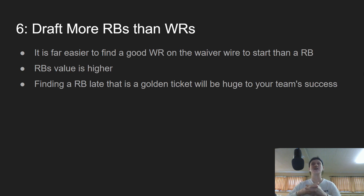The sixth tip is to draft more running backs than wide receivers. In a normal two running back, two wide receiver plus flex league, you need to get more running backs because it's so easy to find a good wide receiver off the waiver wire a few weeks in who can be a solid flex starter. The running backs you find off the waiver wire are going to be terrible. So load up the bench with running backs late in the draft because that could be your golden ticket. Running back value is just a lot higher — there are about 40 wide receivers you could start every week, whereas there are only about 20 to 25 running backs you actually want to fire up every week.